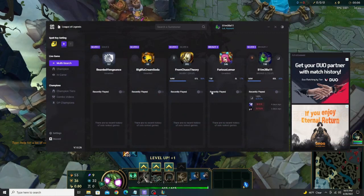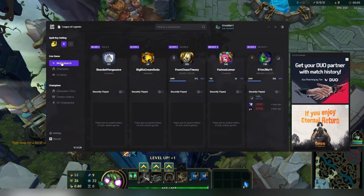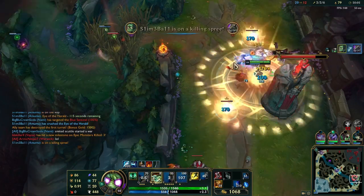Pregame is going to scout your teammates and will give you some recently played information as well as their ranks. When you select your champion, the page will automatically switch to your champion's profile page, as we saw earlier in this video. You can also import your runes and builds so you know what build and runes to use for your best winning combo.